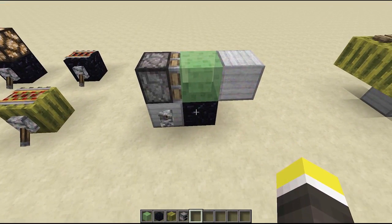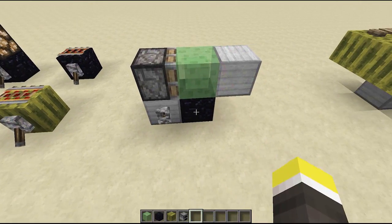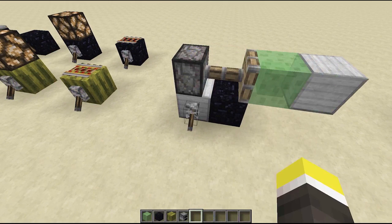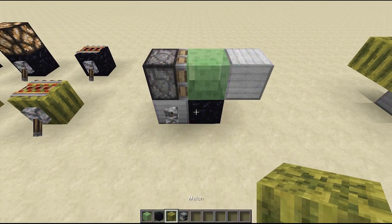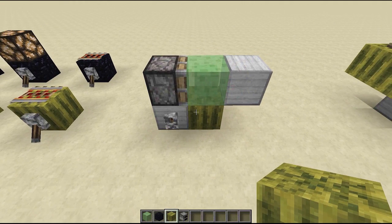Right now most people use obsidian to do this. This slime block doesn't move the block because it doesn't connect at all. You can achieve the same with melons — they don't connect at all.